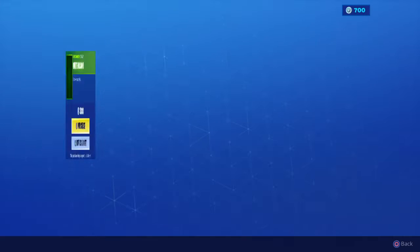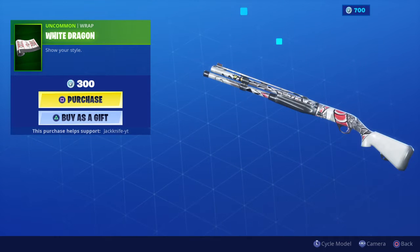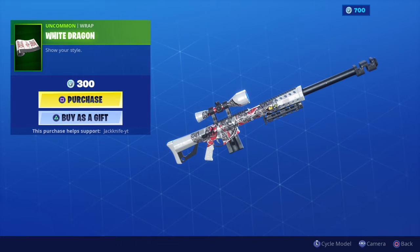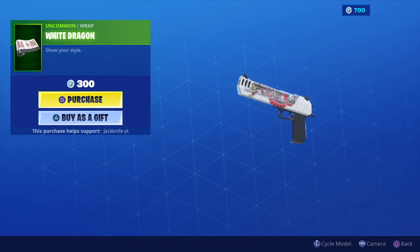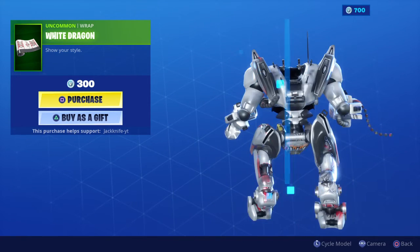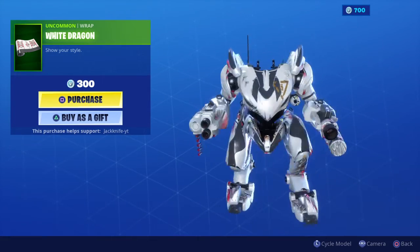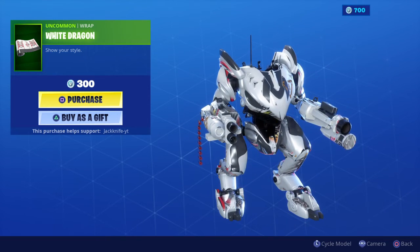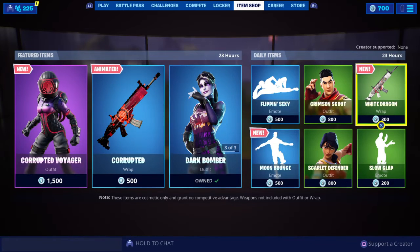And you have the White Dragon Wrap — check this out, guys, this is pretty sick. Look at that on the shotgun. Definitely an awesome wrap, really cool. It's only 300 V-Bucks. Look at the pistol — that's fire. And then you got the Grenade Launcher. You also got the Mech, which does not actually look good on it — the Mech looks just white. It does not do any justice for the Mech, but on any other weapon it does.